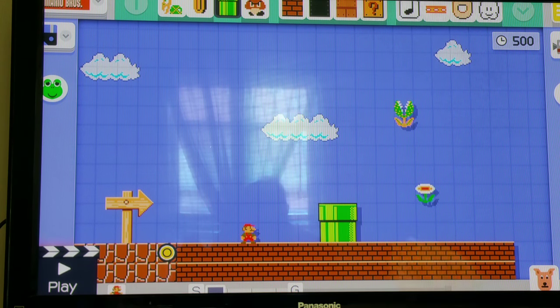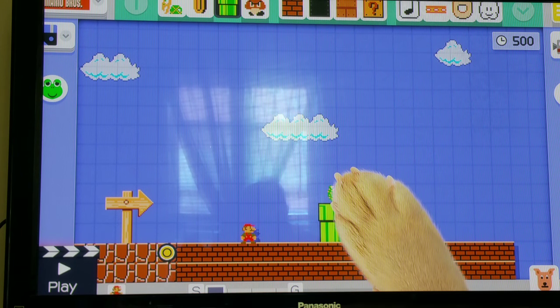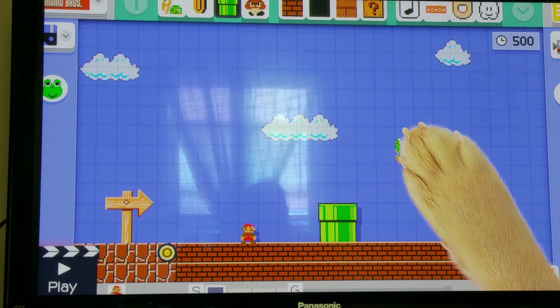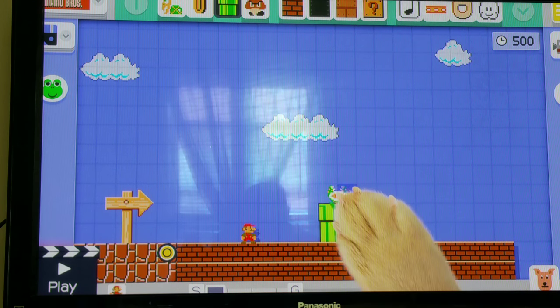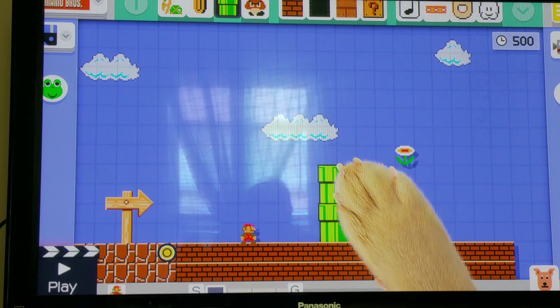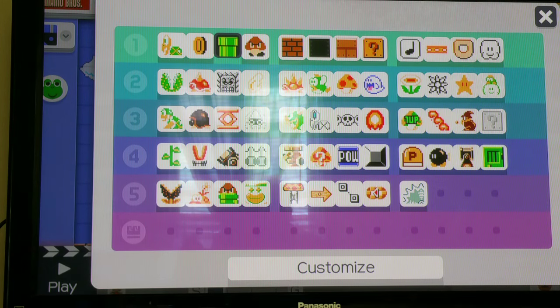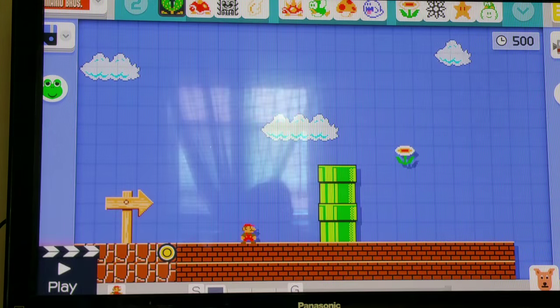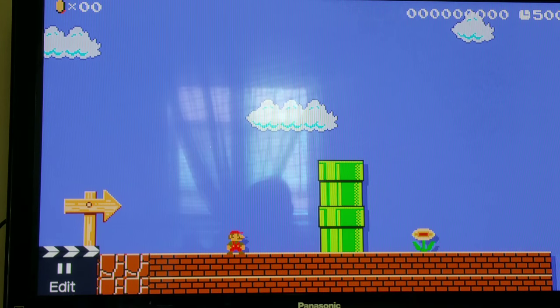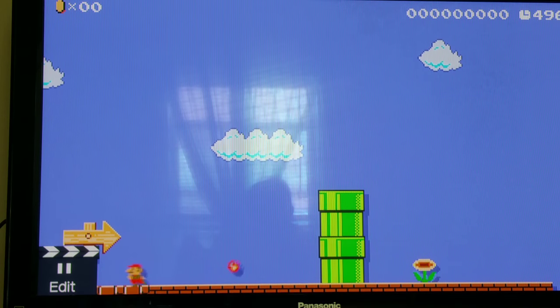Let's get a pipe and put the piranha plant inside of it. I know you can do it, I did it before. Let me see — that's the only plant there is. Oh, I think I remember how now: bring the piranha plant out, shake him, and then he becomes a fire-breathing piranha plant. There we go, yes!